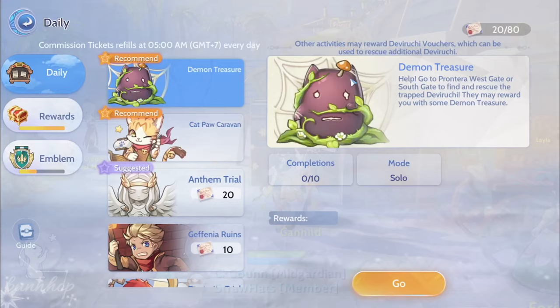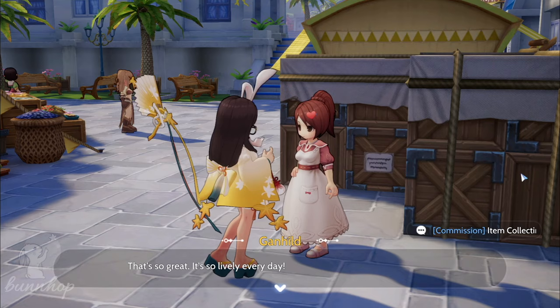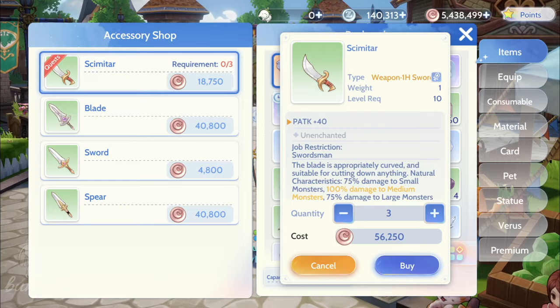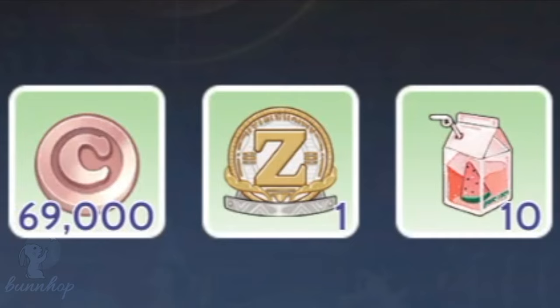The fourth and final solo daily quest that requires 10 commission tickets and can be completed up to two times a day is Item Collecting. In this quest, we help Ganheld, a merchant in Alberta, collect so-called rare items for her shop. The game's auto-pathing sends us to merchants all over Rune Midgard who offer the items she needs, and we can also make use of the trade window to purchase the others. Once complete, we can return to Ganheld and receive the usual rewards, including an Archie Trading League Emblem.